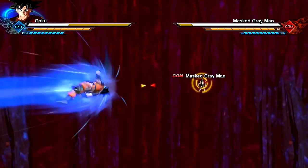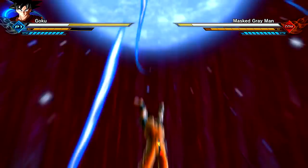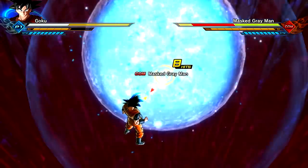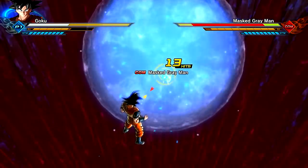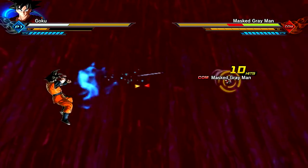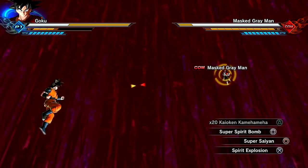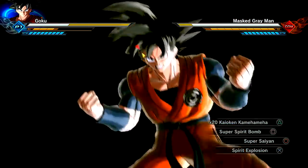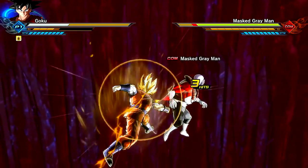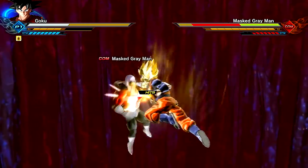We're going to use a couple of moves here. I'm going to go for the Super Spirit Bomb just to drain my ki — because in training mode you always have to drain your ki and switch it off, since it has unlimited ki and all that. You just have to manipulate the settings a bit. So I'm going to go for a Burst Kamehameha to drain it a little more. At about 3%, he's got the Surging Spirit going on, which should permit us to go Super Saiyan. I'm not sure if that was a custom transformation — it looks kind of cool.